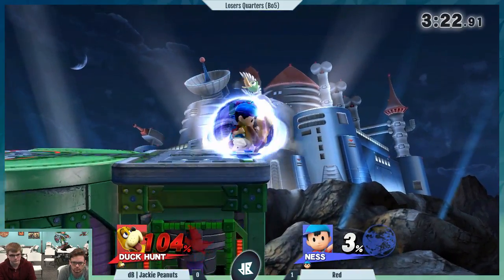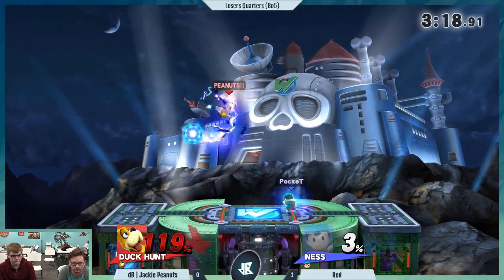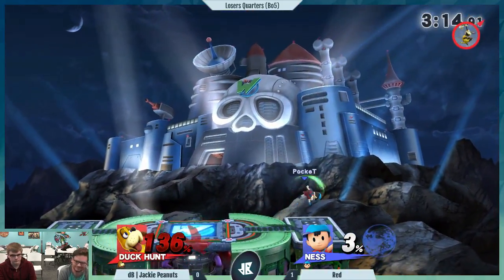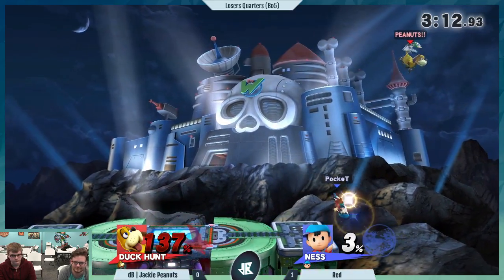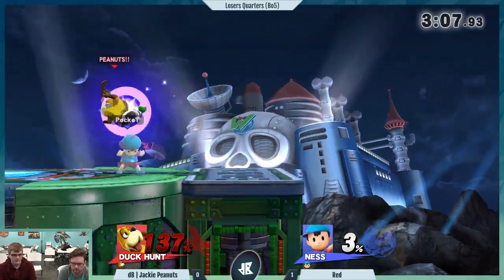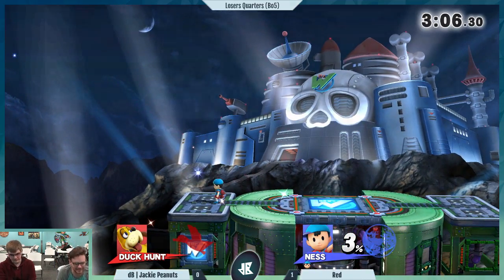The one thing I'm seeing Jackie not respect at all is the variance of airspeed that Ness can form with fast falling. He keeps getting hit with these landing attacks. That's not good — that should be it. Good DI. Let's see how he can get back though — he's taking a lot of damage just from recovering. That should be it. Game two going to Red.